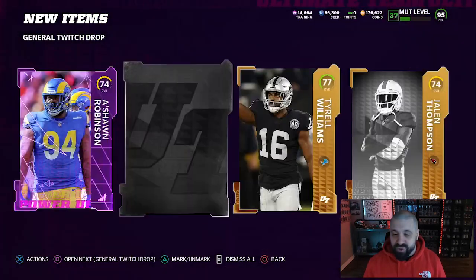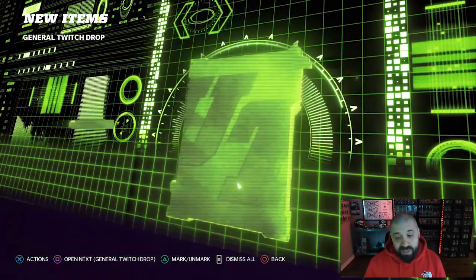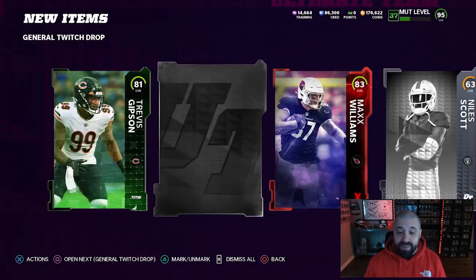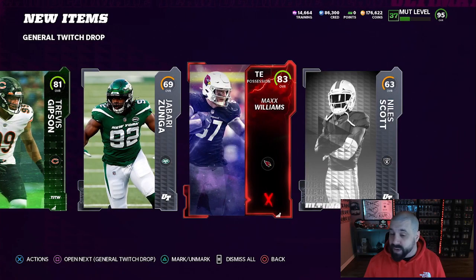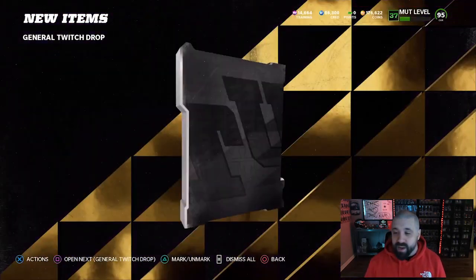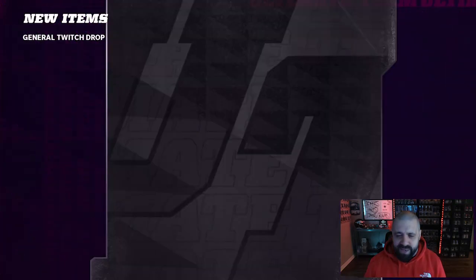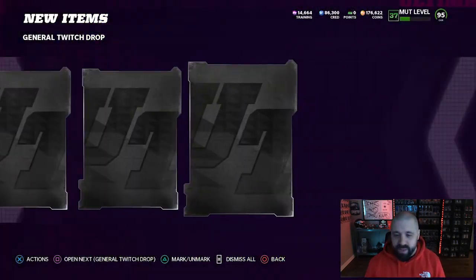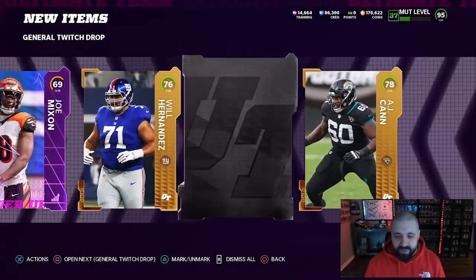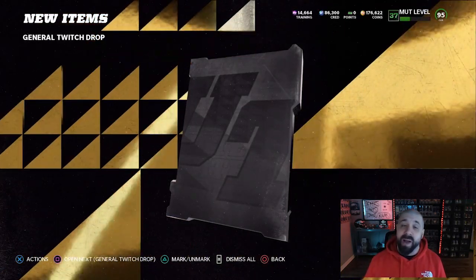Still going through the general Twitch drops — 88 is our best pull and I thought that was the last one. No, we've got six more. Team of the Week card incoming — 90 plus? Nope, we got an 81. That 93 overall Cooper Cup is a money maker right now if you have that in your binder — two elites in this pack by the way. We got a 78 overall Amani Hooker; the card art didn't look like it loaded in completely so it kind of threw me off.